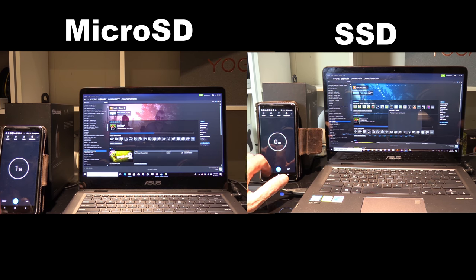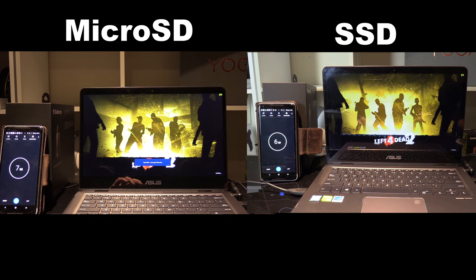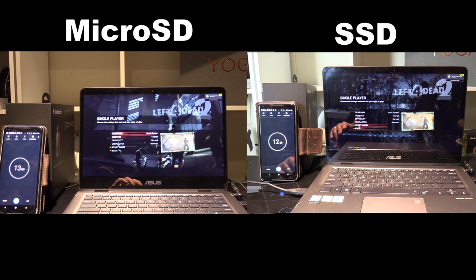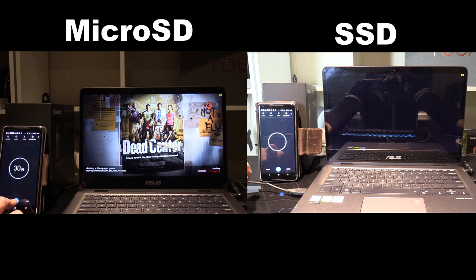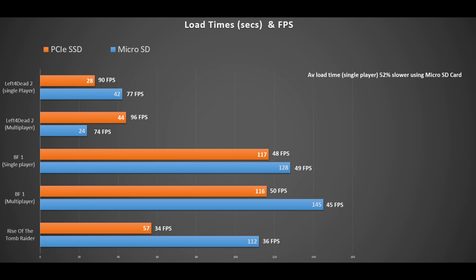So those thin and light laptops often come with a microSD card slot. What I do is time it on three different games — Left 4 Dead 2 both single player and multiplayer, Rise of the Tomb Raider which is single player, and Battlefield 1 single player and multiplayer. I start the clock as soon as I press the icon for the game and stop when the game actually starts and you can move your character around. I measure the frames per second using FRAPs. The orange is the PCI Express SSD and the blue is the microSD card.